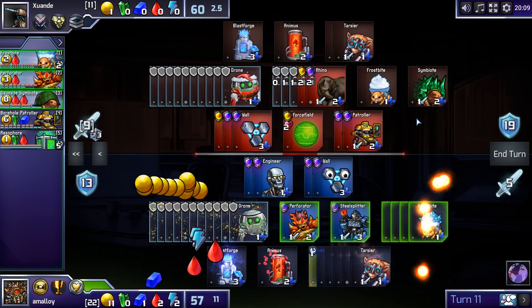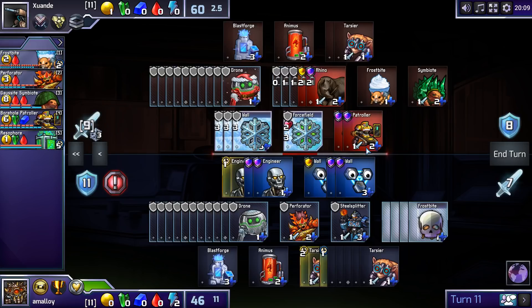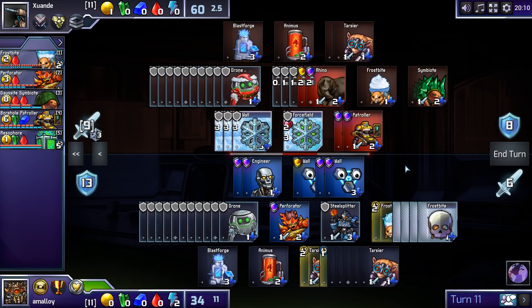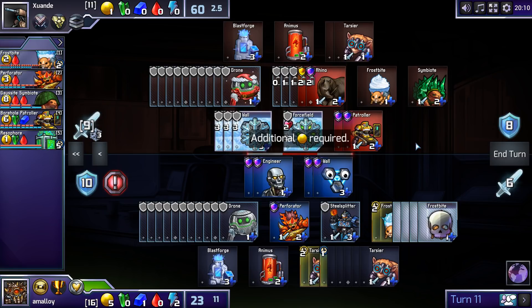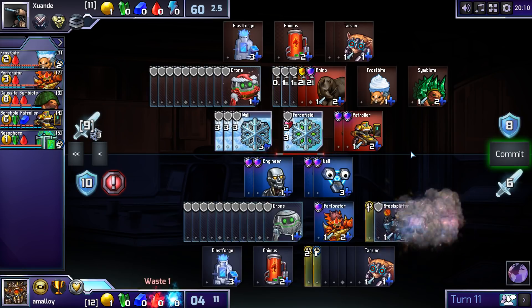I think here I am going to use the Frostbites. Kill three attackers — he's down to six plus three. Do I really need this wall? He has six plus three, no. Let's build a Splitter. I lose the Perforator then, maybe, but I guess that's okay.